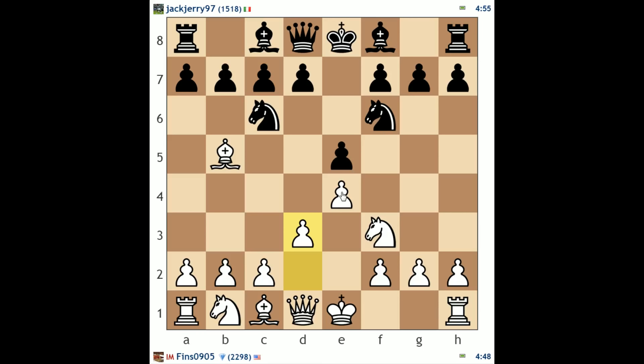Castling kingside is the theoretical line, but that allows knight takes e4 and the Berlin endgame, if black wants to enter that. My opponent plays a6. This blunders a pawn for exactly the reason we've discussed in previous videos — if I take on c6, provided they recapture, I can take on e5. The problem for black is they cannot take on e4 in reply, nor can they play queen d4, provided they take with the d-pawn, because our e-pawn has reliable protection.